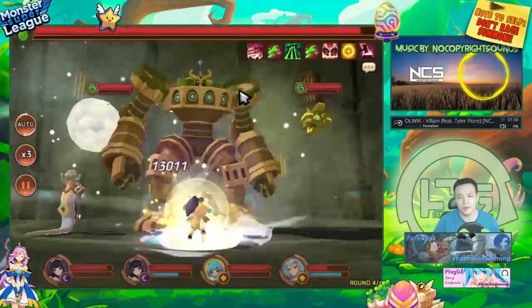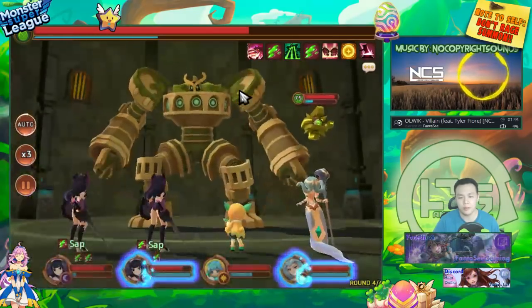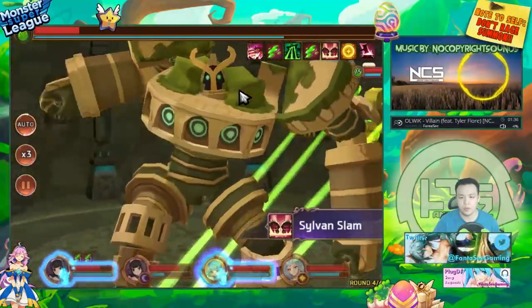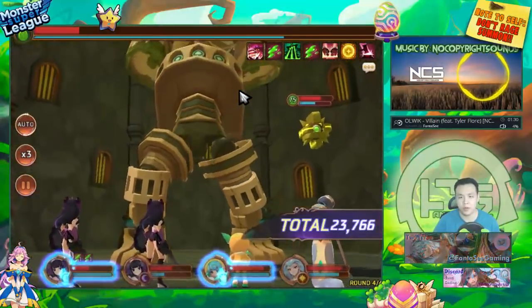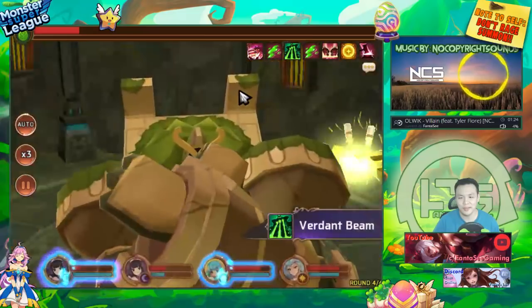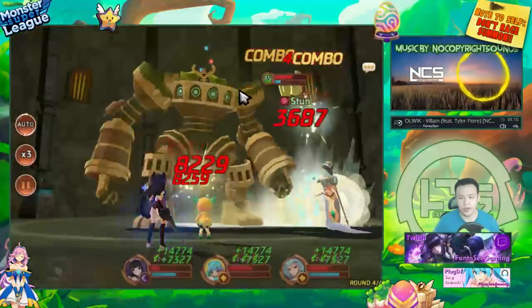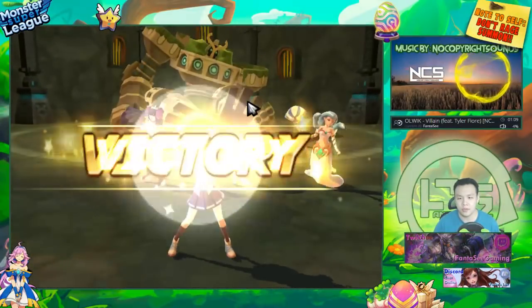Obviously if you guys have a fire team, this will be super super fast. My B10 team is about a minute 50 to two and a half minutes, using my fire succubus and three dark Mihos — that's basically the fastest team I can get. It can get a little slower if someone dies. But even without elemental advantage, I think this team might be faster than my B10 team — it came out to a minute 50.